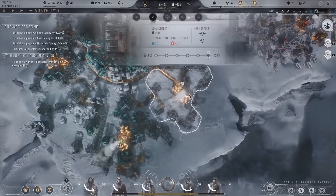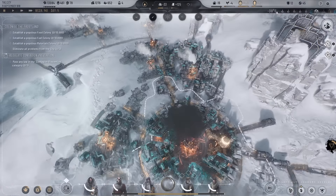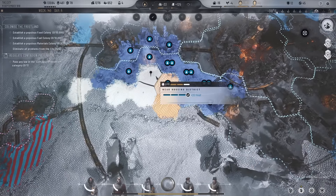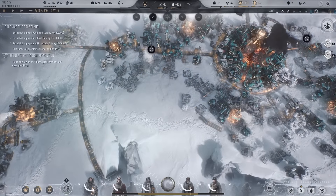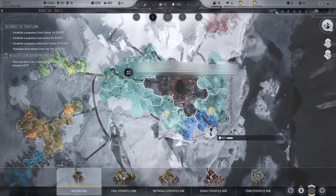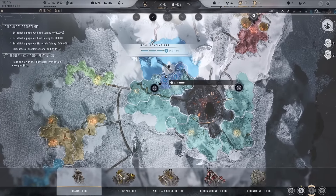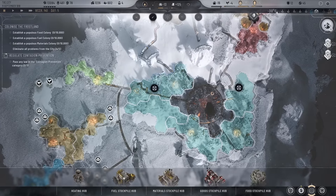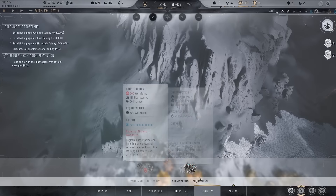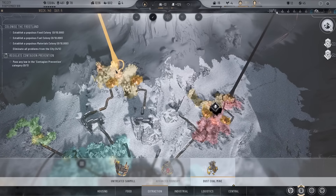Let's get some more expansion going over here. I'll expand this one as well. I haven't really left any space for heating hubs, but we're looking pretty good on heating. Maybe another dust coal mine — let's put that one up there because we are still using coal at the moment.